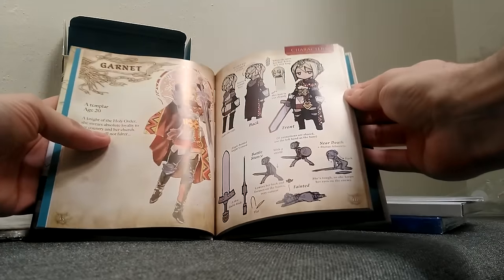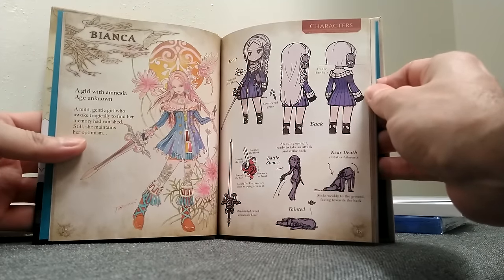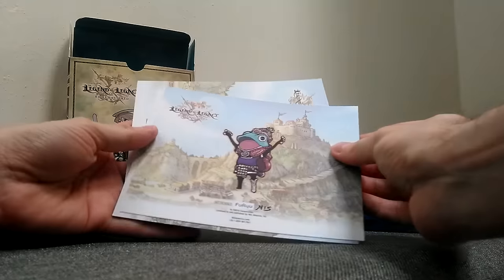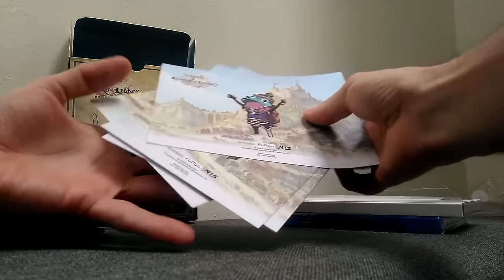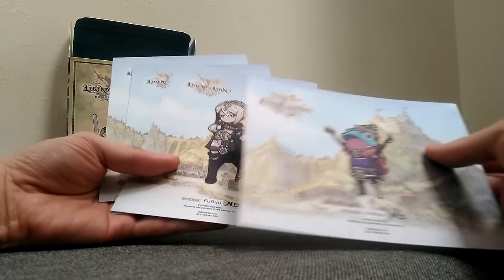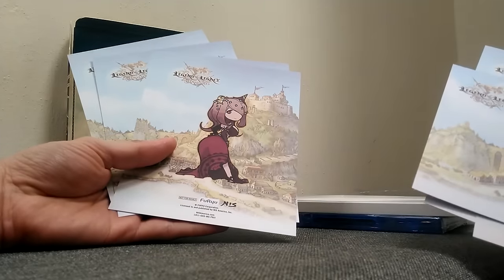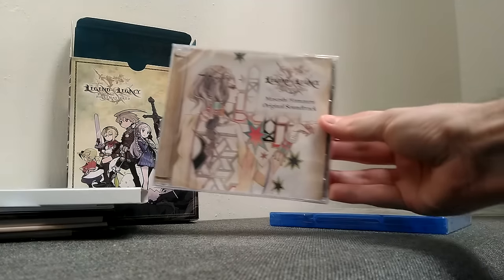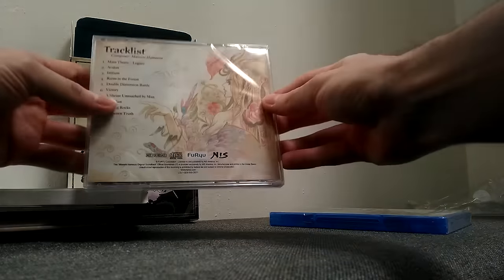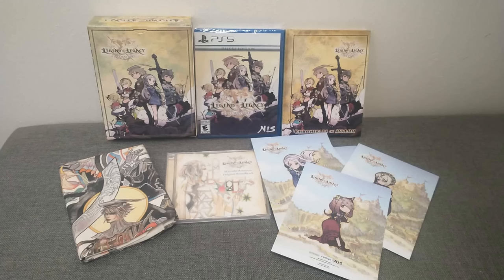I like that they show the character poses here on the right and on the left. There's the art of Tomomi Kobayashi, known for the Saga series. Next are these cool looking cards, 7 in total, each with one of the main characters of the game. And finally, the soundtrack with 10 songs of the game. Overall, a really nice special edition on the PlayStation 5. Thanks again for the gift, NIS America.